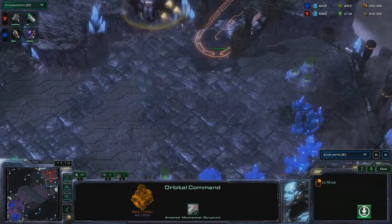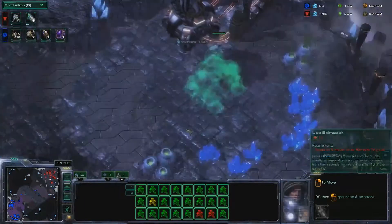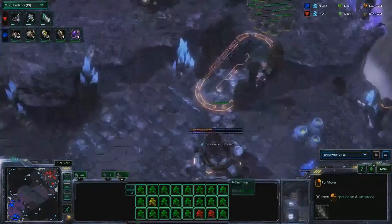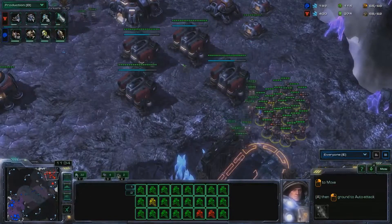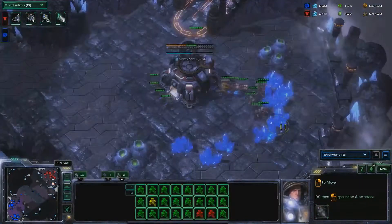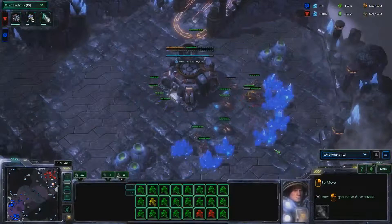He is retreating for some reason — there we go. We need to make sure he positions his army down there. A lot of bronze leaguers keep their army in the main, and that's really bad. He's also stabilized his main base economy, which is really good. He's got workers going in there and mules going down. Even four zerglings could do damage, so his army needs to go down there right now, before that base falls.